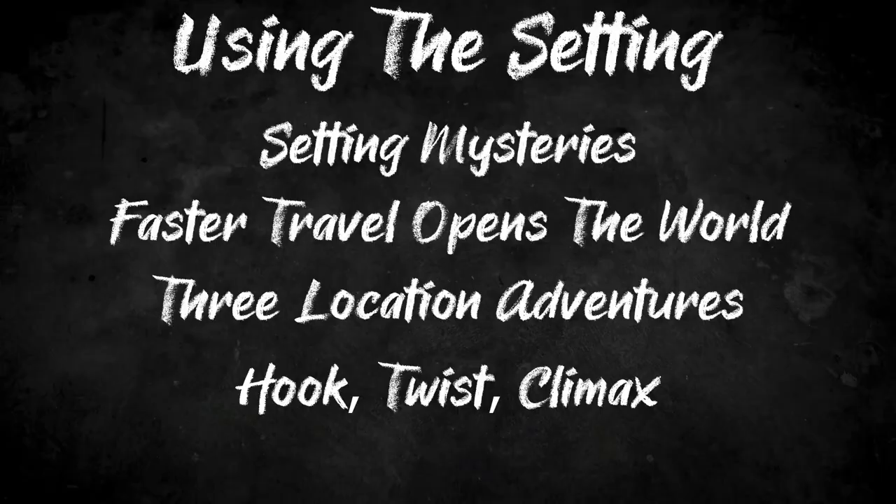Rupture is perfect for my three location system when it comes to adventure generation. The way that I approach adventure generation is with three distinct story beats: the hook, the twist, and the climax. Now before I get more in depth about these specific moments, these are just names. Just because I call step two the twist doesn't mean that you need some kind of betrayal or massive upheaval of the story every time you reach the second act. It is just meant to represent a specific story beat.